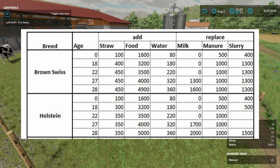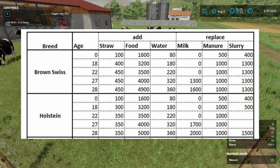Brown Swiss straw usage grows from 100 liters a month at birth to 450 liters a month by 28 months. Food-wise, they start at an extra 1,600 liters a month and reach 4,900 liters per month at 28 months and beyond — on 10-day months that's only an extra 490 liters a day. Water usage increases too, though that's probably less of a worry. On outputs: cows won't produce milk until just before they calf. Milk starts to ramp up around 26 months, and at 27 months and beyond they produce a lot more. You put more food and straw in, you get more milk out.